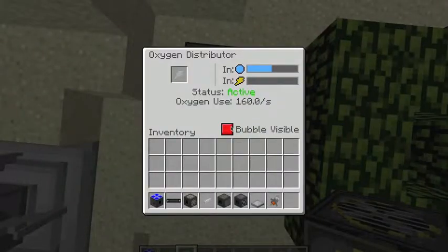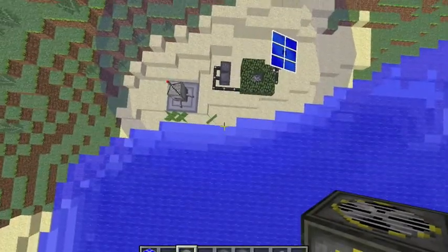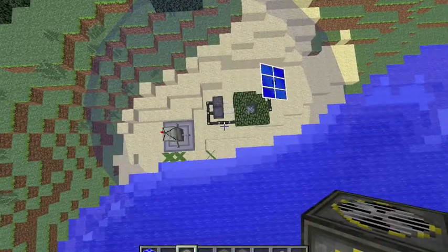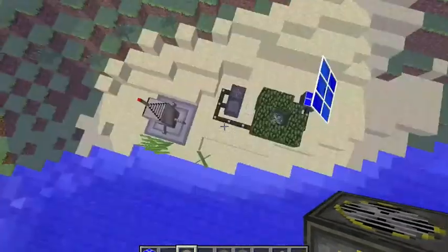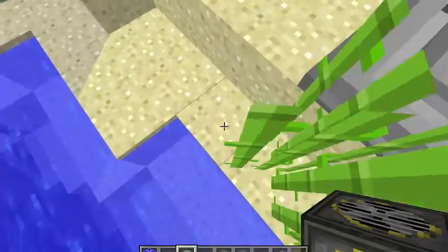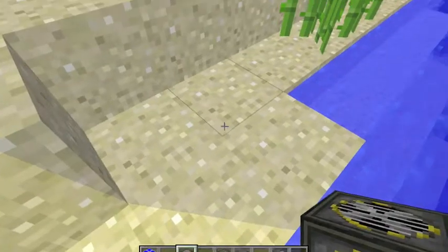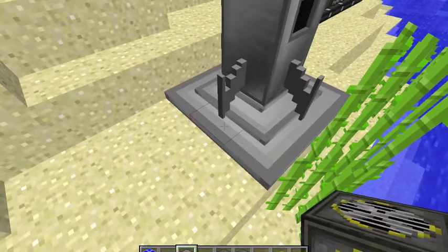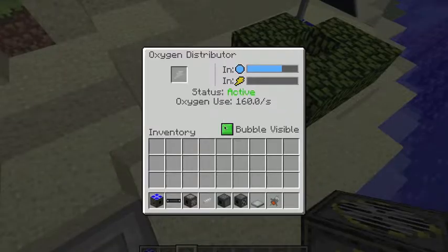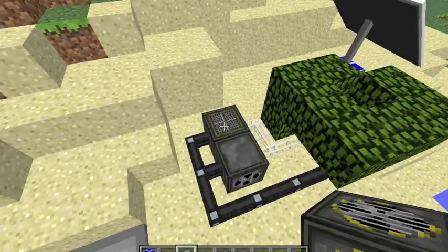The next thing is the oxygen bubble distributor or something. This creates a bubble around a large radius and it also goes into the ground a bit. But the bad thing about this is that sometimes it covers like half a block. If you stand on this side it kind of looks blocked and you're fine, but if you go like there, then you're not fine. So that's the bad thing about that. One thing you can do is take care of it and just make it invisible, but that's quite bad if you're not going to be safe from the space station.